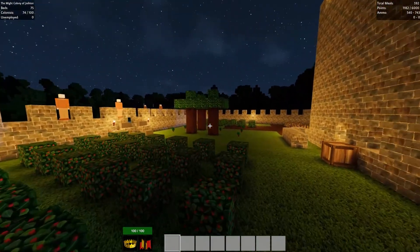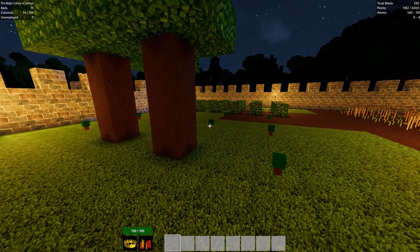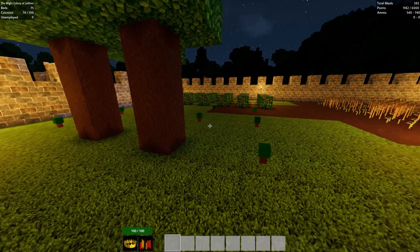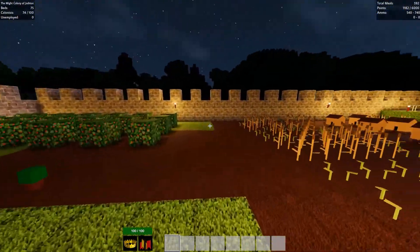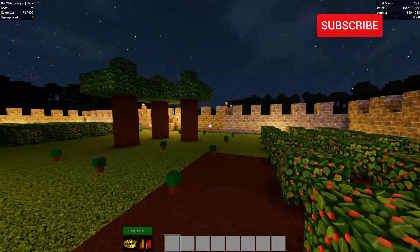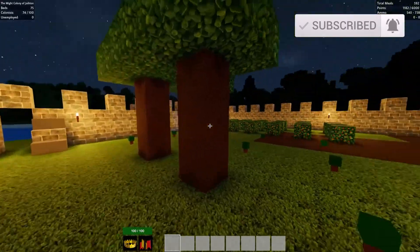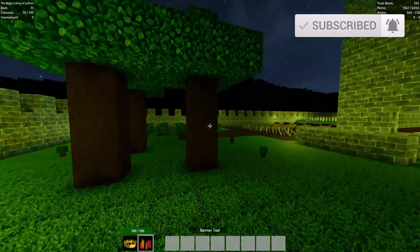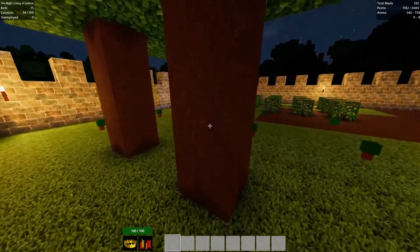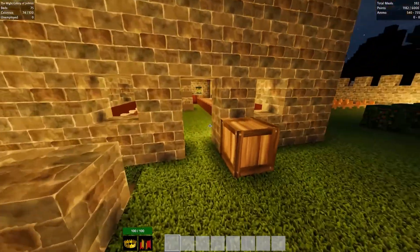Firstly, I built some forest gatherers here because we were running very low on planks - we were running low on wood because I wasn't mining trees so often. So I decided to get them planted down. There's two guys doing two little plots here and here. They just plant trees and chop them down all day - that's basically their job. Works quite well.